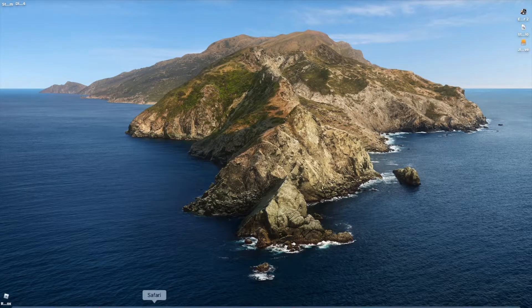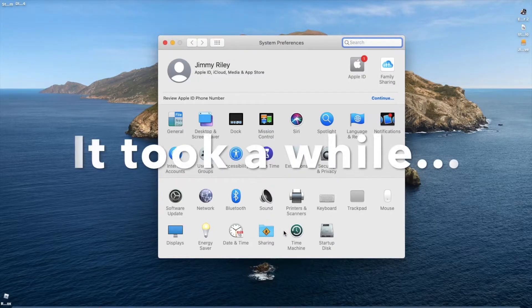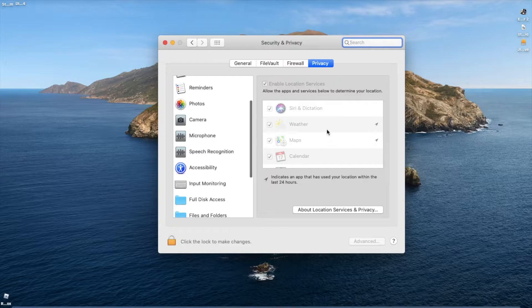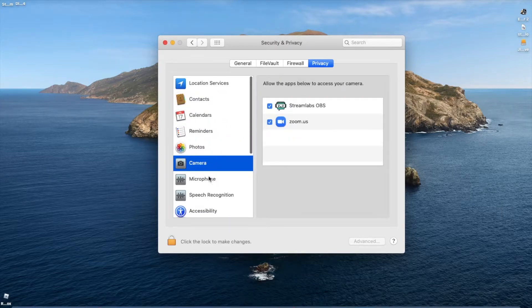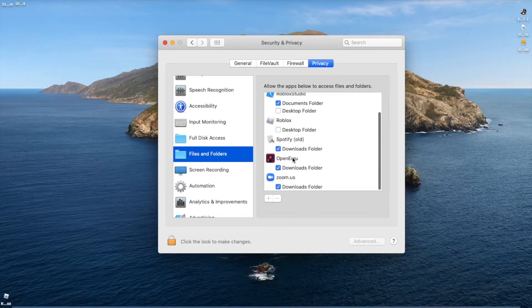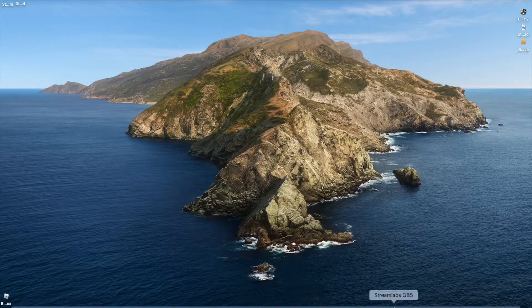What you're going to want to do — I may have to bleep this out in the editing — go to Settings, then Security and Privacy. You're going to want to go to Input Monitoring, click the lock, check that off, and then also click on Open Emu. And then you have Open Emu on your computer.